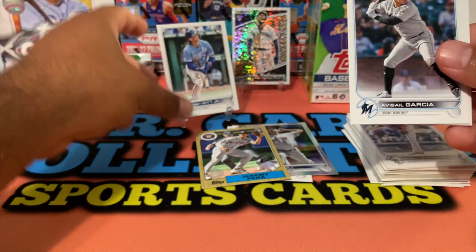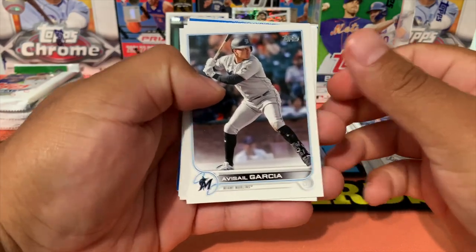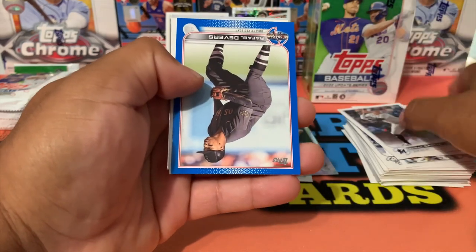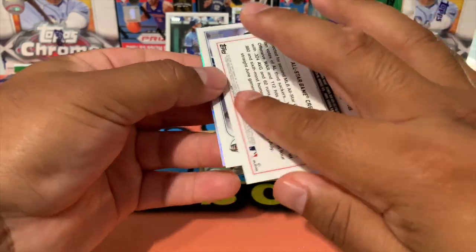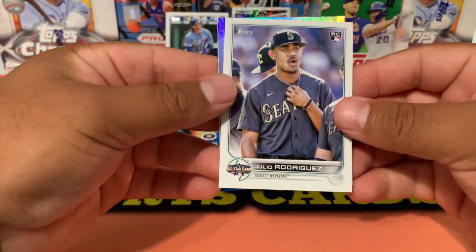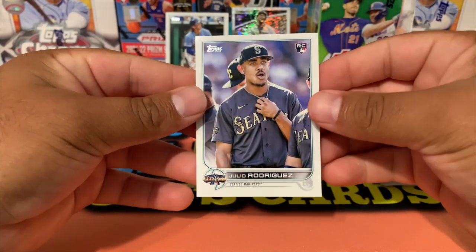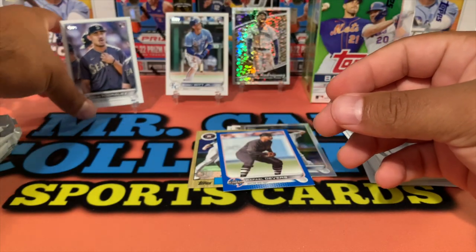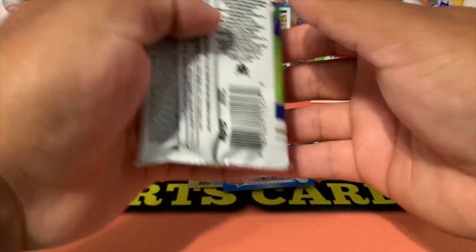We managed to get the big three already! We got Garcia, Walsh — and oh, these are going to be the blue parallels. Rafael Devers, and by the way these are not numbered. But would you look at that — another Julio Rodriguez, this is the All-Star Game. And Reed Detmers. Wow, this is coming out of one blaster — I wouldn't be surprised if people just bought these out at Target and Walmart, because look at all that!